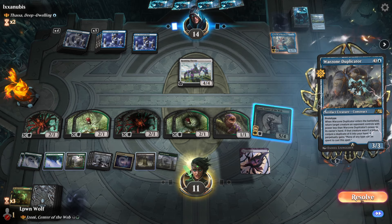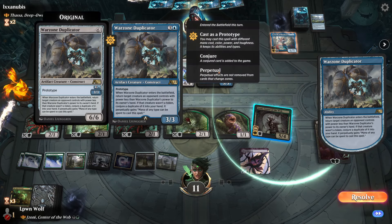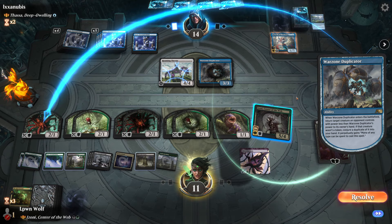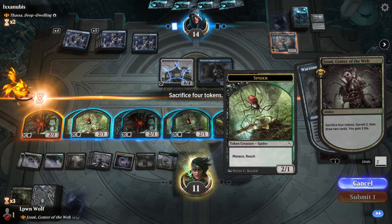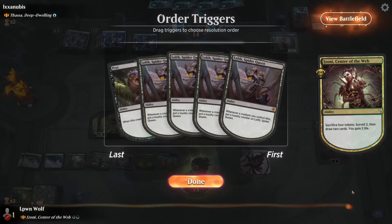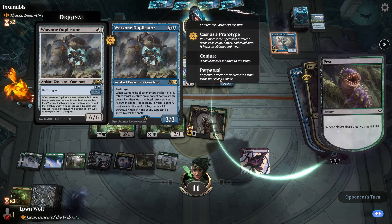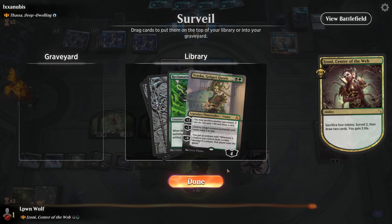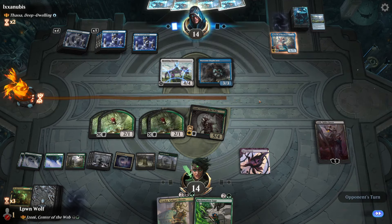Warzone Duplicator - return a creature opponent controls with power less than its power to its owner's hand. So they're just going to go for a token. If it wasn't a token, I might as well sacrifice it. Oh wow, there's a lot of triggers. I'm intrigued they didn't go for the maximum. There's some good ones - they're both artifacts so Rex Sage will be able to deal some damage here.